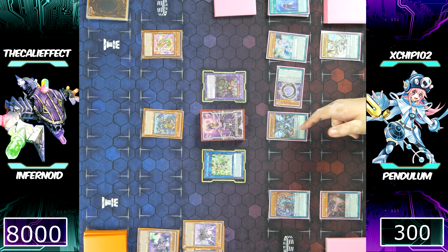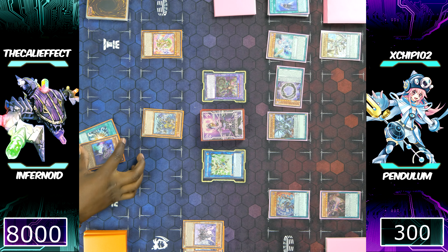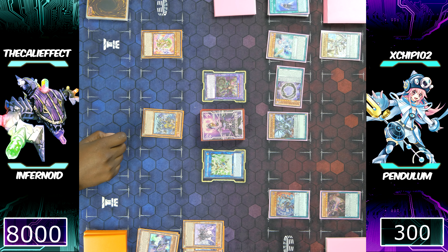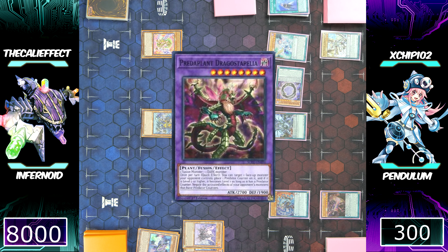He's going to special summon Aether the Evil Empowering Dragon as well as Mythical Beast Jackal King. I'm looking at this board — I could have stopped the extra one, but it wouldn't have mattered because I would have one less card and he still would have been able to make it. I didn't want to risk Pot of Desires banishing all of his cards — it was only one Pot of Desires, and it would be really bad to not have the Harmonizing Magician.